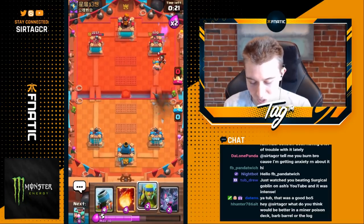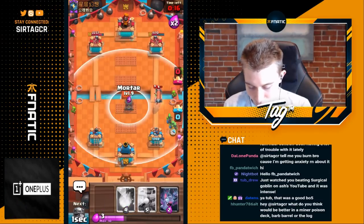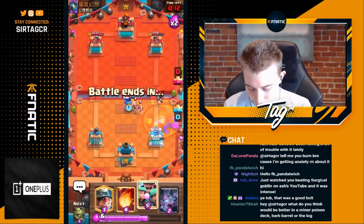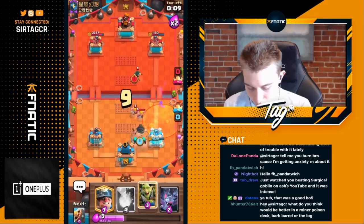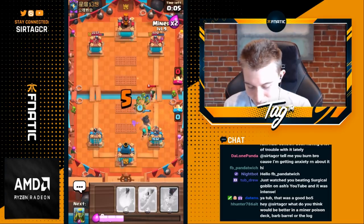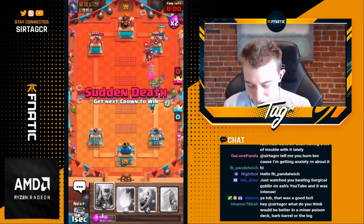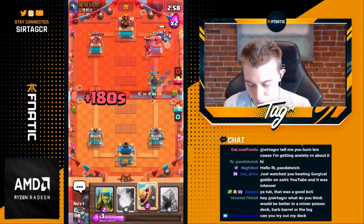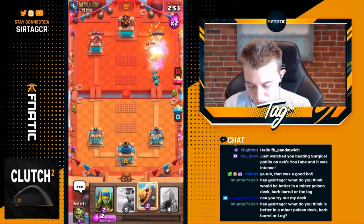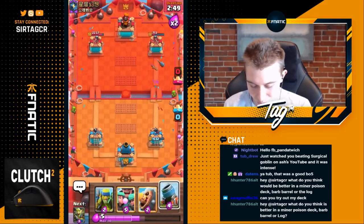We miner again, then he goes for a zap or something, so we goblin gang and the game should be ours. This matchup is just so utterly in our favor if they bridge spam and you have rascals in cycle. I feel pretty confident in this matchup having played quite a bit of pekka — as long as I get a mortar down. He's going to poison but he can't hit everything. We go rascals to make sure after he bridge spams there's no more damage. We go goblin gang up high to make sure the miner goes towards that and doesn't dash on the pekka.